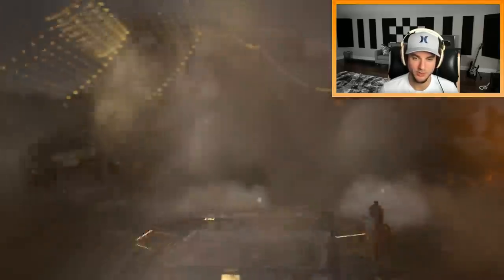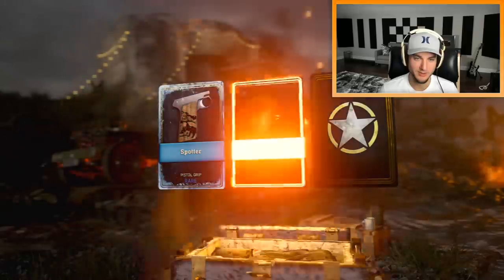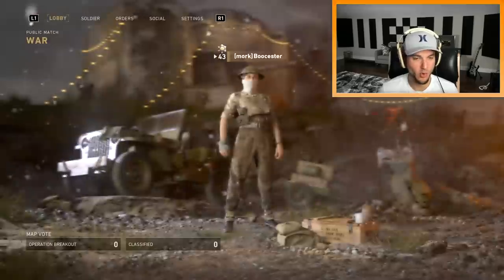Do I have a Doppelgänger supply drop? I got a Doppelgänger — yay, let's check it out. It's going to be lit. Oh, there is an epic though. At least I got a new grip. Should do another game of War.